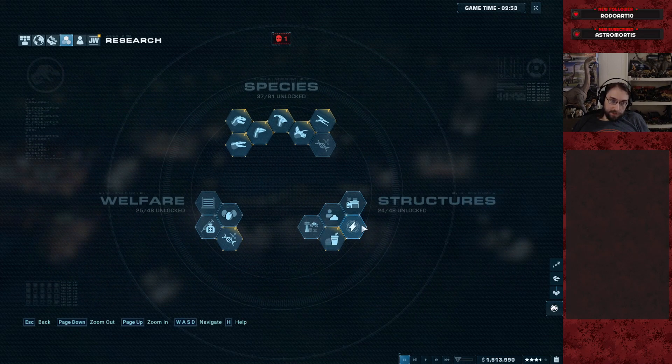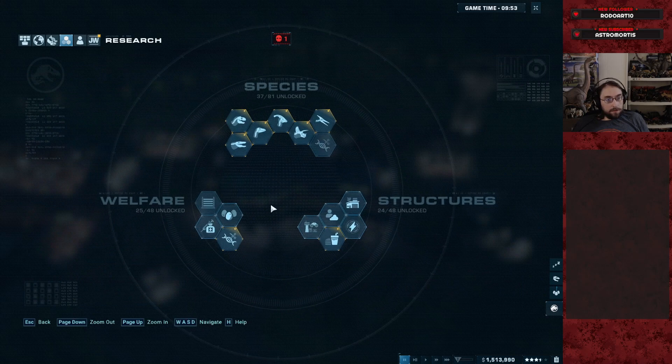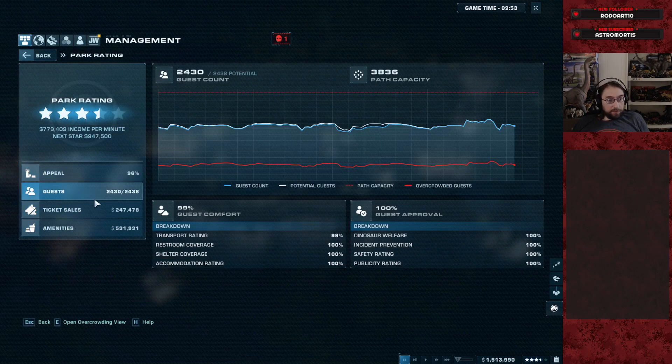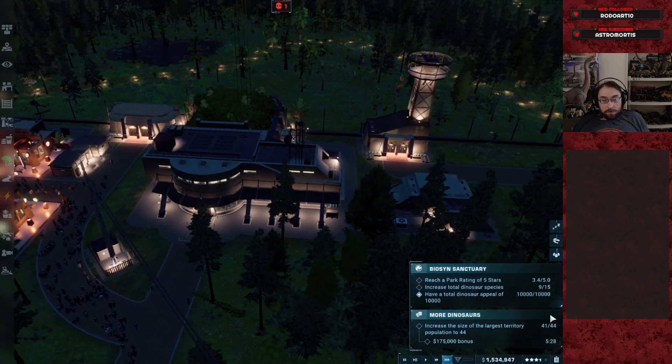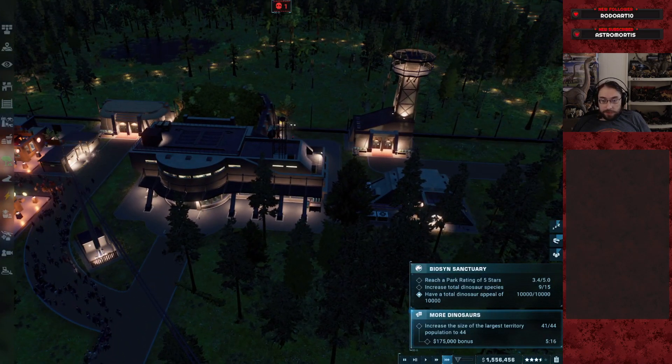We could try zip lines as maybe a way to get some additional transport rating. But honestly, it's been holding pretty well at 99%. And that's fine. I haven't put in the amenities yet, but that's the project right now.